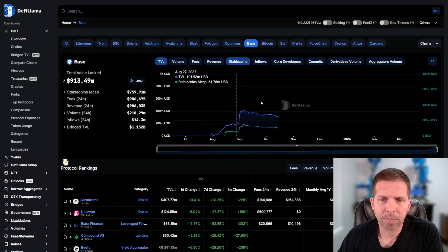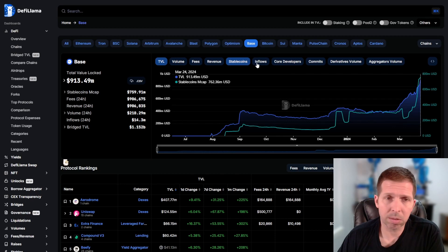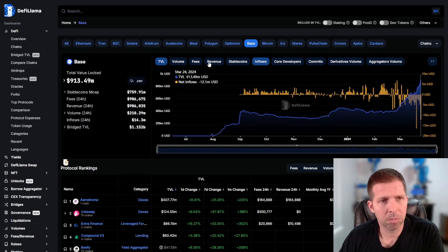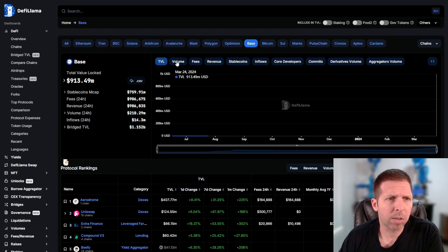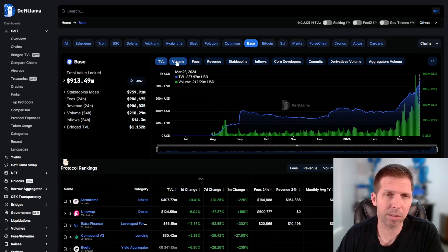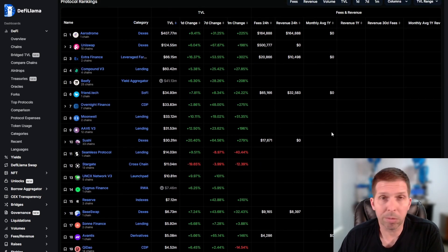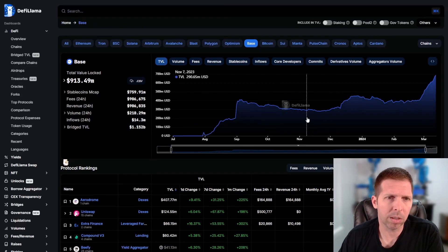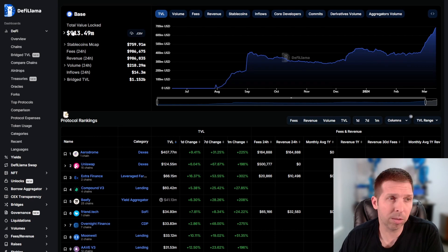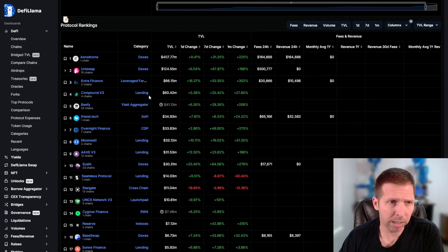Checking stable coins — yeah, that's shot off quite a bit right there. People are moving finances over to Base, which is a good sign. Volume is also showing a pretty good increase. Total value locked is almost $1 billion for Base — Arbitrum is about $3 billion and is the biggest right now — but the other L2s are right around $1 billion as well. So Base is very competitive and very new, having shot right up there with the others.